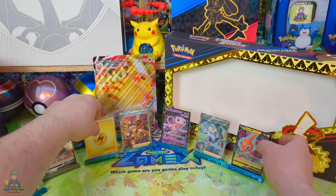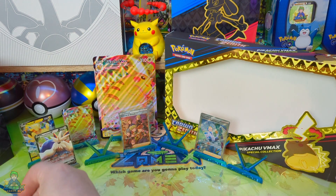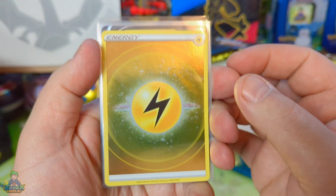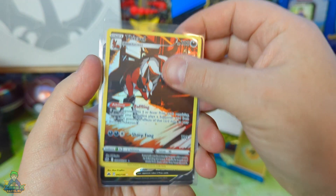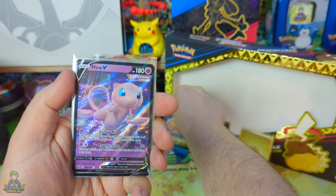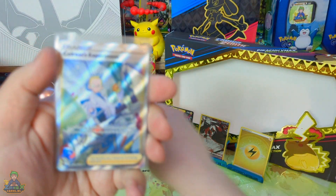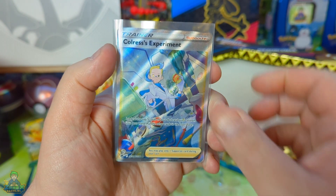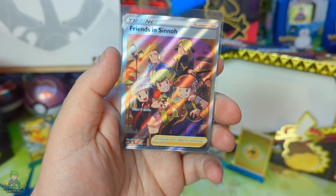Want dat is natuurlijk hartstikke gaaf om even te kijken hoe die hitjes er nou allemaal uitzien — wat hebben we er nou allemaal uitgehaald? En dat is toch super vet ook, jongens. Oké, let's go! We hebben de normale Energy kaart. We hebben de T-Vull. We hebben de Rodham. We hebben de Mew. We hebben de Stoutland. We hebben een hele mooie Trainer Chorus Experiment. Echt super gaaf. En natuurlijk de Friends in Sinnoh Trainer Kaartje. Super gave kaarten. Echt waar.